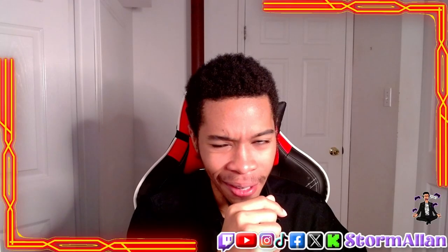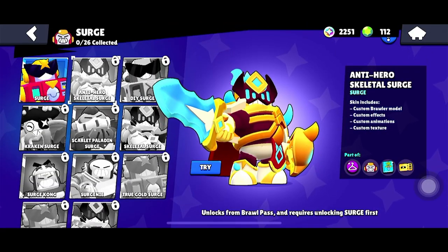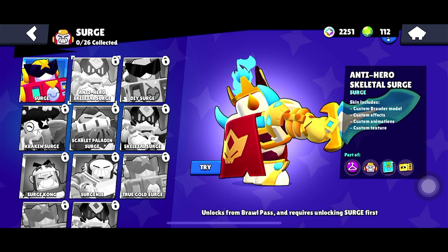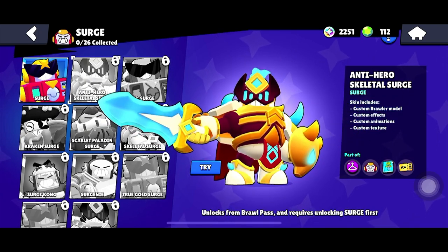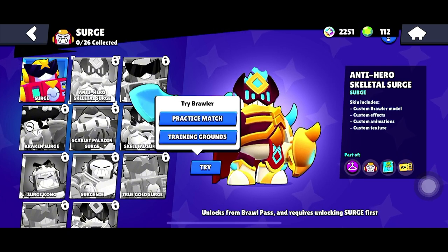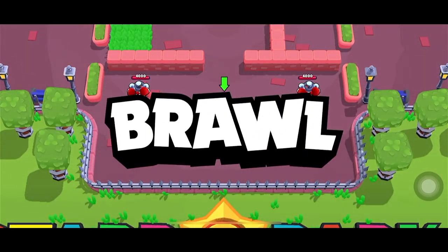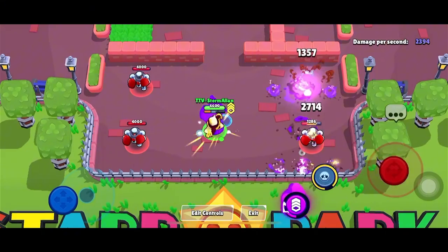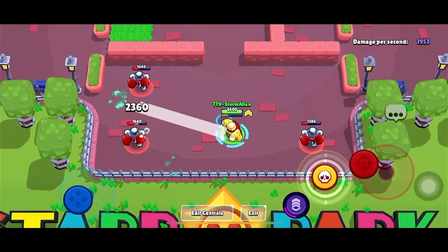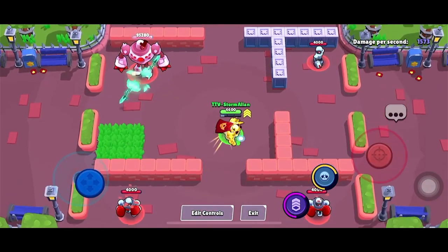And finally at number 1 — the Anti-Hero Skeletal Surge, another Brawl Pass exclusive skin. This skin gives Surge a rebellious, anti-hero feel with a skeletal aesthetic. The attention to detail is insane — the eerie glow, the colors just pop, and the overall vibe of the skin makes it an absolute favorite. If you're lucky enough to grab this, make sure you get the Brawl Pass Plus — you'll be rocking the best Surge skin in the game.